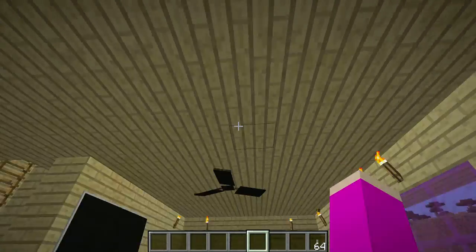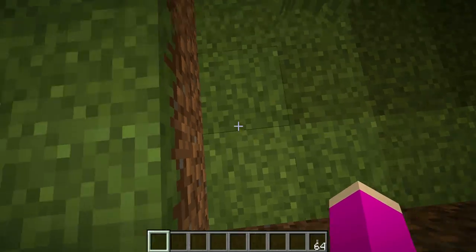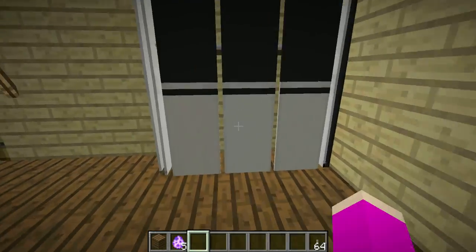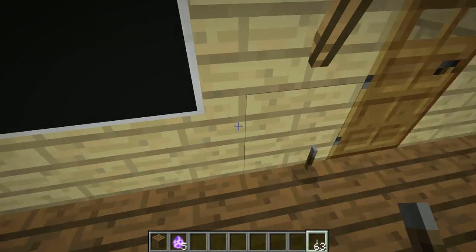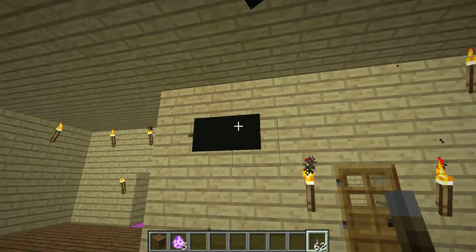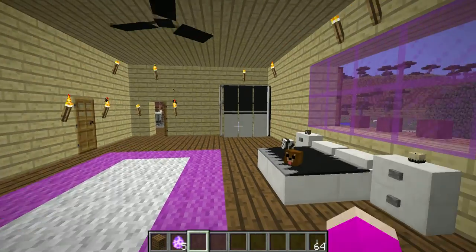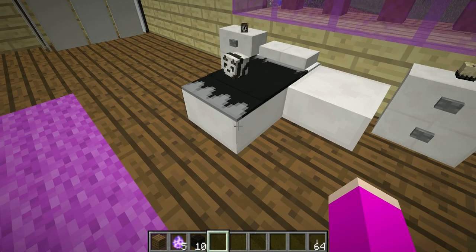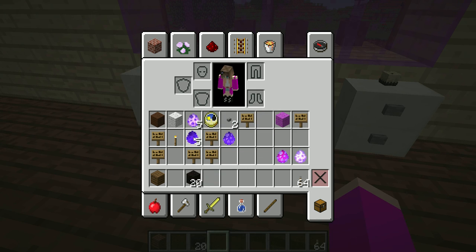To remove all this stuff: for the wardrobe, just break the bottom and you get your wardrobe egg back. For the TV, you need to get a lever, name it 'remove' in an anvil, and then throw it at the TV until it disappears. I like how it actually gives you the items back. To remove the beds, you just break this slab right there and you get a slab back.